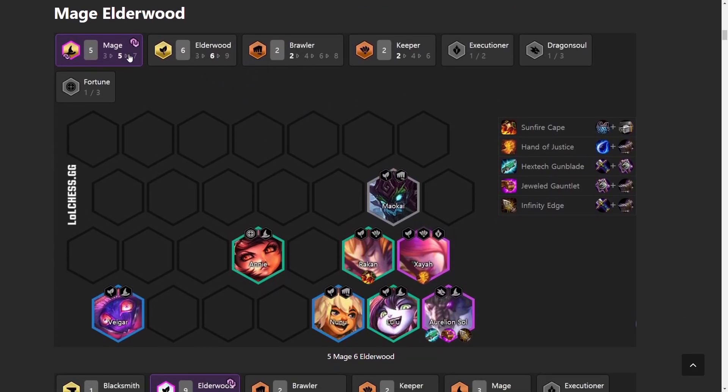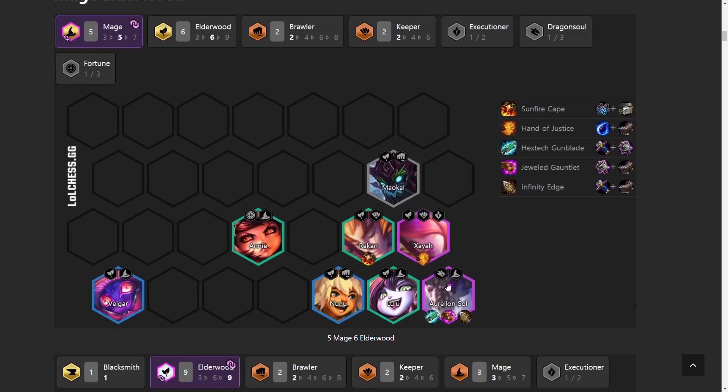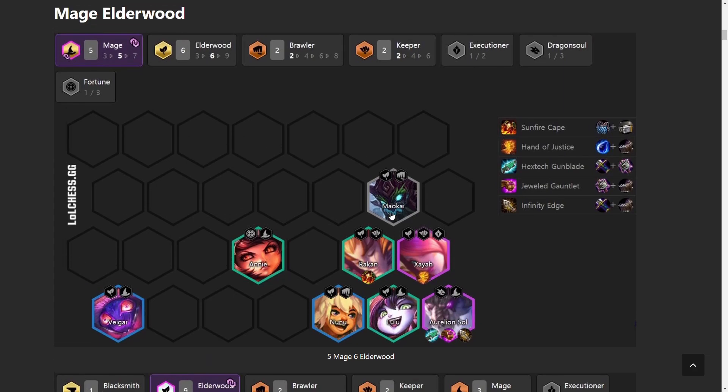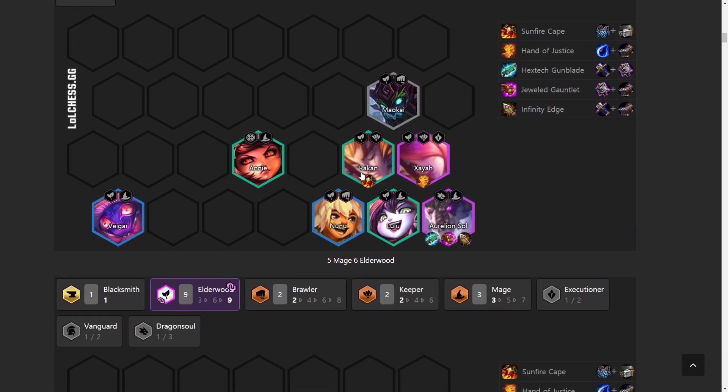There are two versions of Mage Elderwood. The first is a 5 Mage, 6 Elderwood version with Aurelion Sol as the carry. You can use many different item builds — Hand of Justice is good, mana items are good — but you definitely want Jeweled Gauntlet; that's the most important item. Rakan with Sunfire Cape is the most broken unit of the set. He dashes all around and applies Sunfire to the enemy carry. In the mirror matchup, your Rakan Sunfires the Hextech Gunblade on their Aurelion Sol, reducing his healing, and then your Aurelion Sol kills theirs.